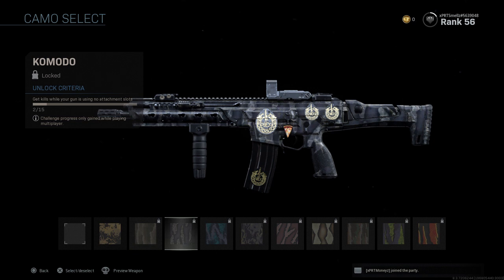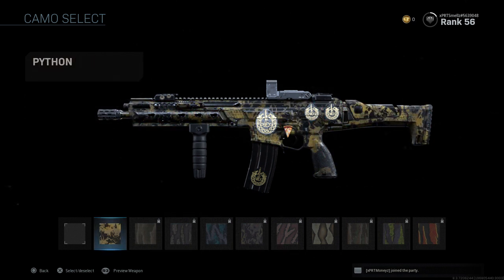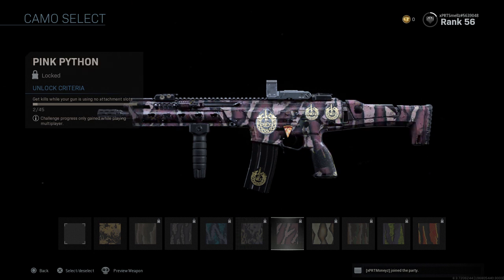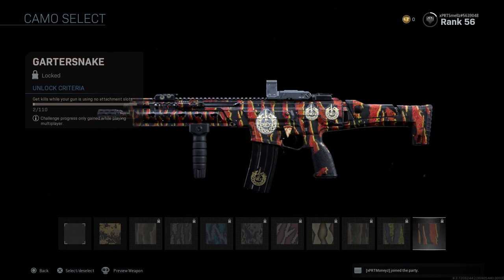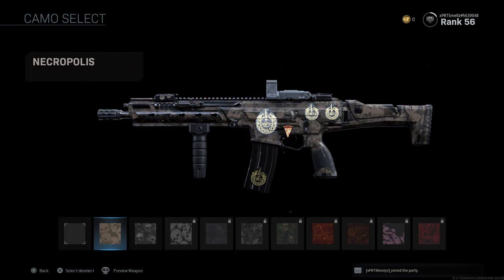Here are the Reptiles, which I was also kind of disappointed in — besides the end ones because they get bright. We got the Python, the Rattlesnake, the Komodo, the Blue Iguana, the Chupacabra, the Pink Python, the Anaconda, the Bull Snake, the Gecko, and the last one is the Garter Snake. That one's nice.